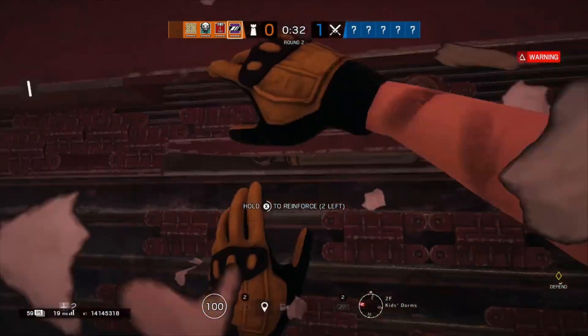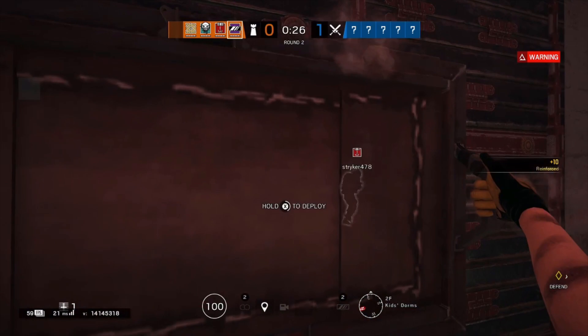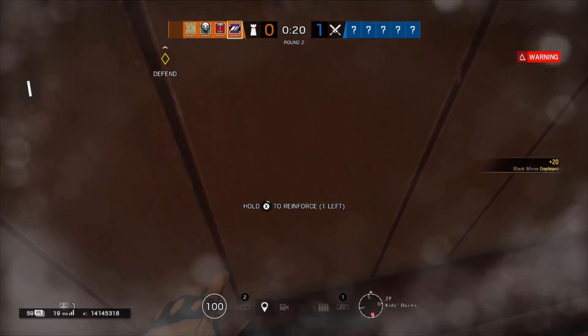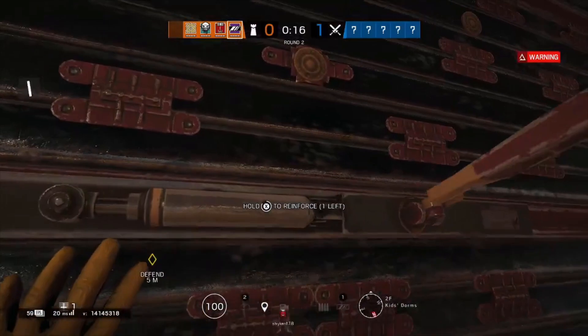Hey everyone, welcome back to today's video. It is Sunday, so we're jumping into our 8th Operator Guide. In this Operator Guide, we're going to be going over Mira. Mira was the clear winner of the last episode, with 45 votes to her, 17 votes to Mozzie, and 12 votes to Jackal. Voting was a little weird because my Mozzie comment didn't go through, but Mira was a clear winner and that's who we're doing today.